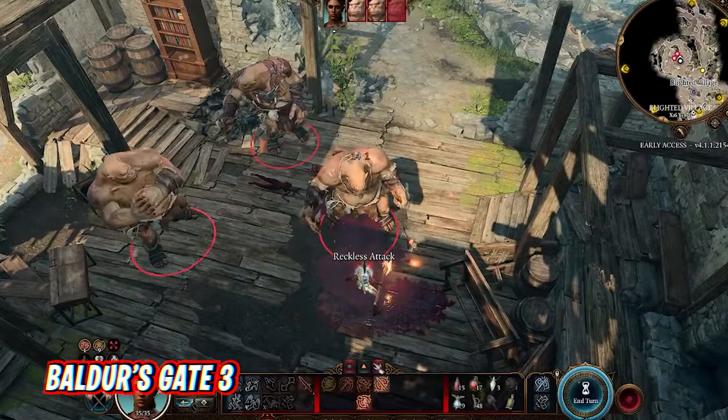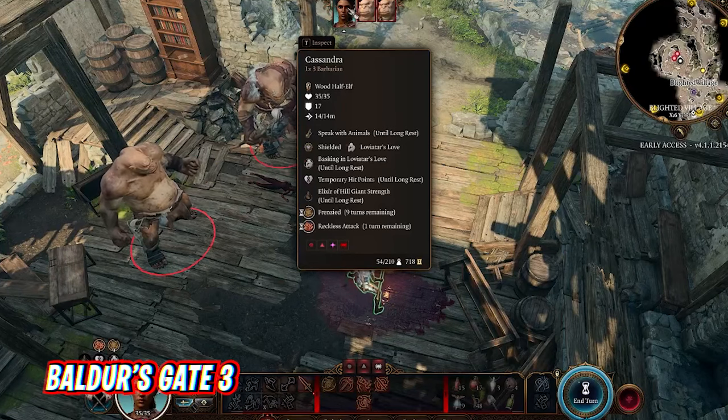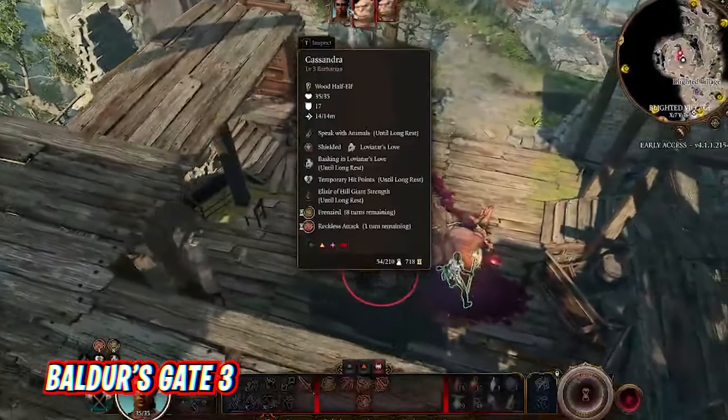Another helpful way to increase performance in Baldur's Gate 3 is by putting animation level of detail down to low and setting anti-aliasing to Temporal Anti-Aliasing (TAA). This will make the CPU run better, especially in the more NPC-intensive Act 3.